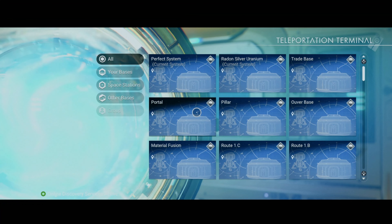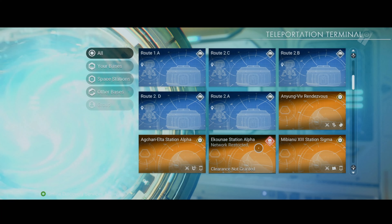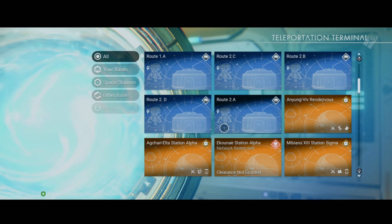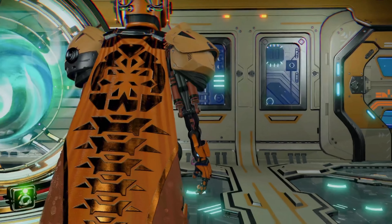I built seven bases in seven different systems for this video. The bases are divided into Route One and Route Two. Route Two consists of four different economies — the ones at the top of the graphic. Route One has three systems from the bottom row. For this video we're going to start with Route 2A, which is a mining-type economy. We'll buy up all the trade goods there, then take them to a manufacturing economy and sell them, and so on down the route.